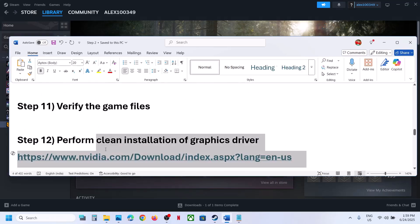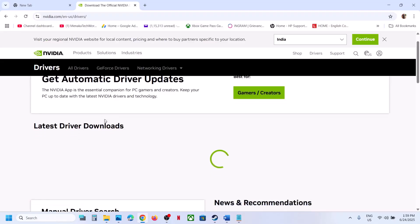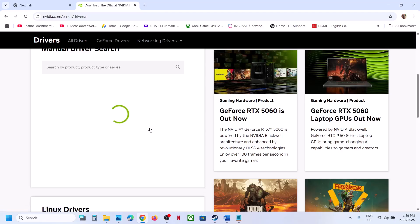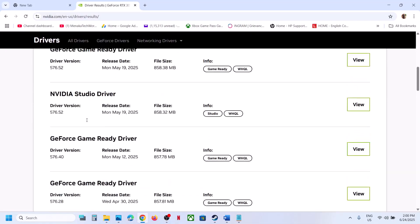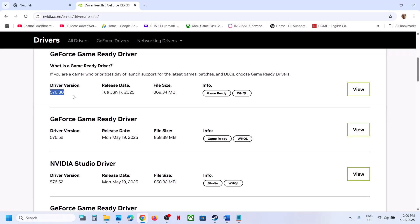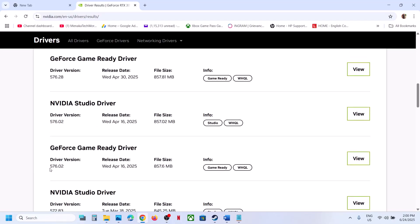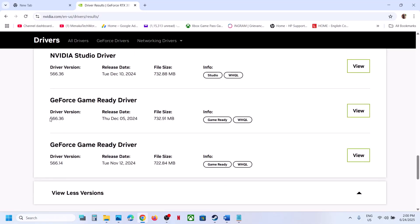The next step is to roll back the graphics card driver. If the latest driver is not working, try an older version. Go to the Nvidia website, select your graphics card and operating system, and scroll down to find older versions. The latest is currently 576.80 — if that is not working, try 576.40 or 576.02. One version that has worked is 566.36. When installing, select Custom option and check 'Perform a Clean Installation', then restart your computer and launch the game.